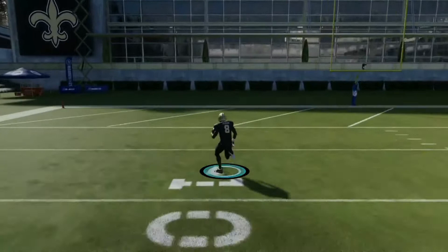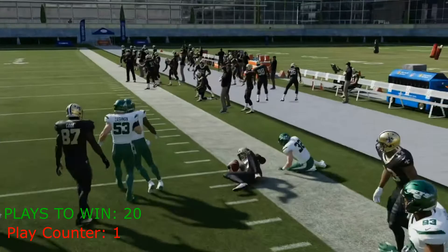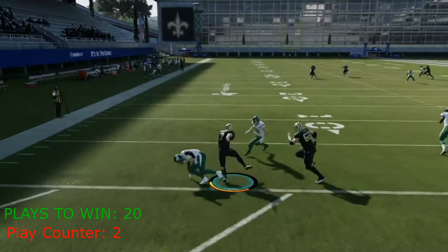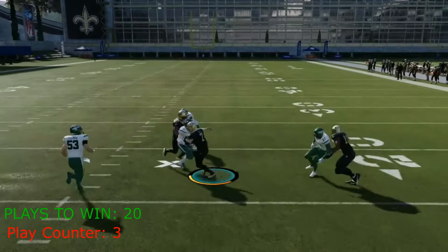It's going to take 20 plays for Taysom Hill to win. Now we got the Swiss army knife, Taysom Hill out here — look how fast he is. That 90 speed is really showing as he gets to the edge. Can he go? No he can't. So close though — 90 speed for him is ridiculous. He's going to cut it out left this time. Heck no, going nowhere on this play.